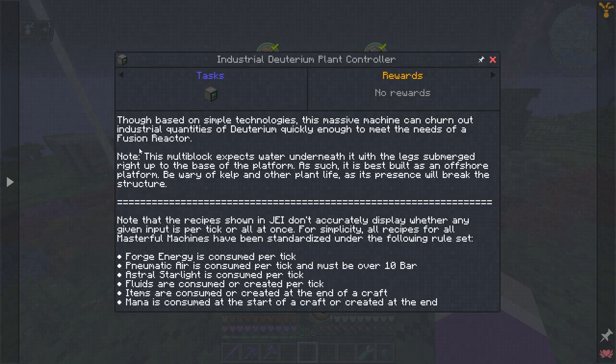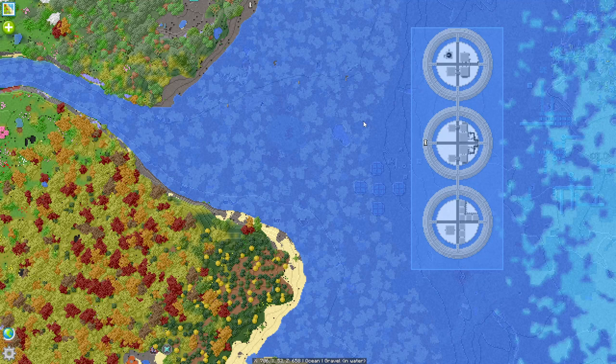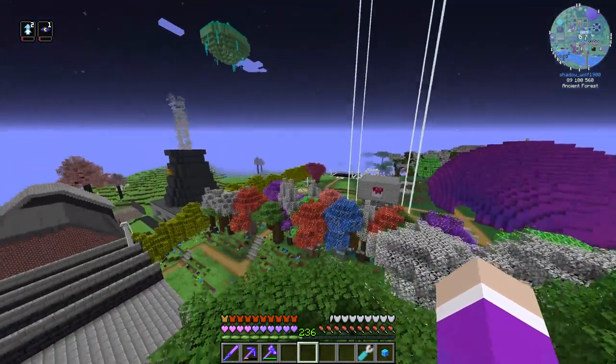I thought the fusion reactor doesn't require a constant feed of fuel — I thought once it gets going it's enough — but apparently not. The multi-block expects water underneath it with the legs submerged right up to the base of the platform, like an offshore platform. Be wary of kelp and other plant life as it will break the structure, so I have to build the deuterium plant over in water with the feet submerged.